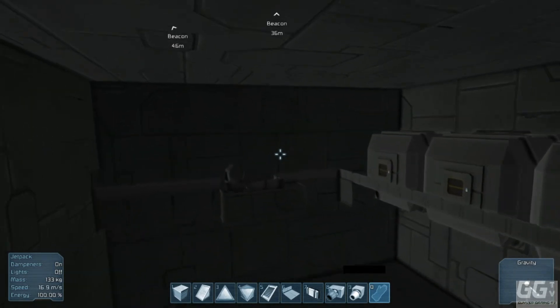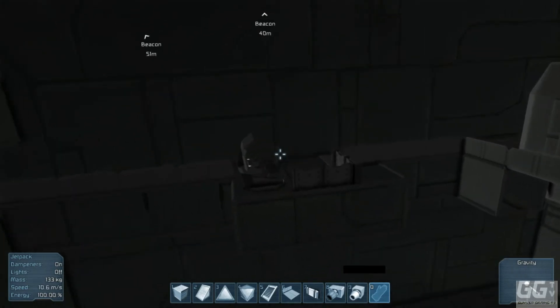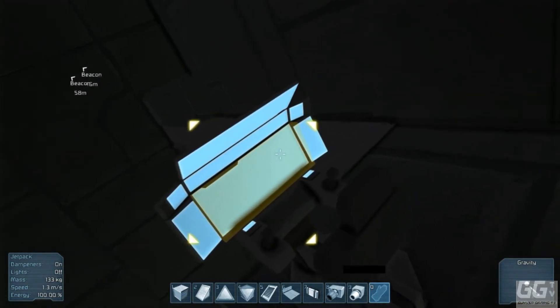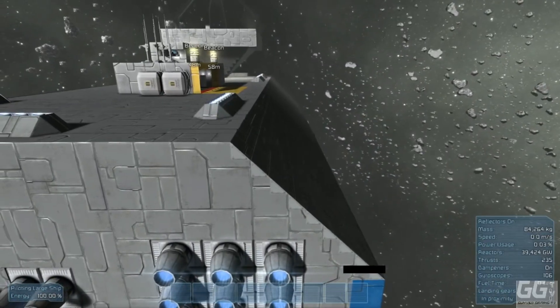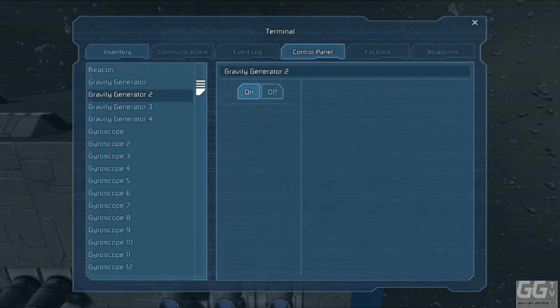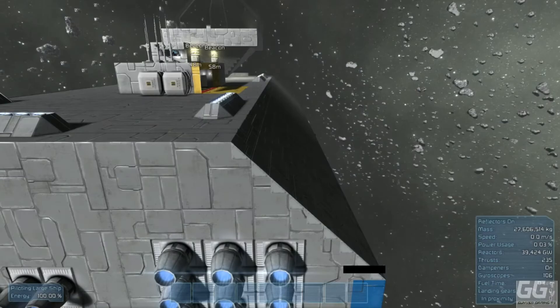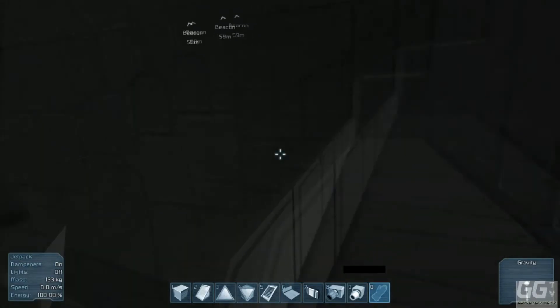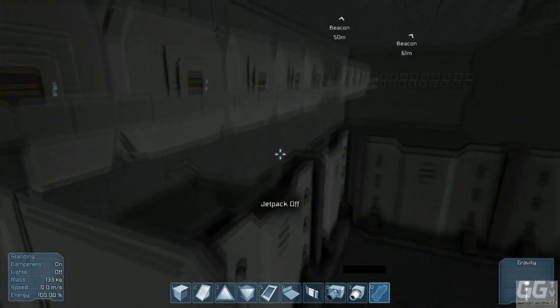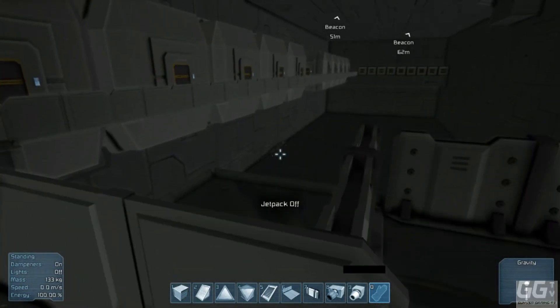If this was operational, there would be another crewman down here who has control of this. This is another area for flying it, but it controls the gravity generators. I think it's number two for down here. There - now that puts gravity back to normal again. As you see, all the rocks are falling down.